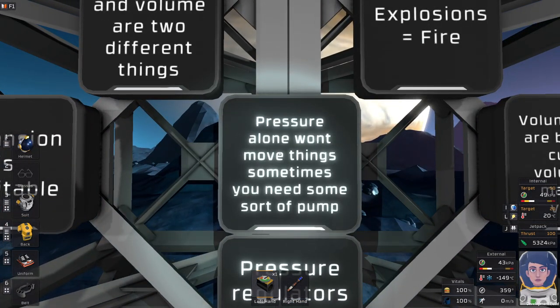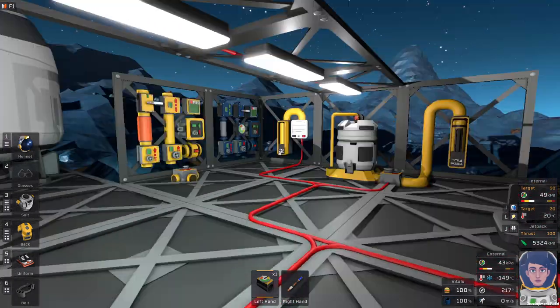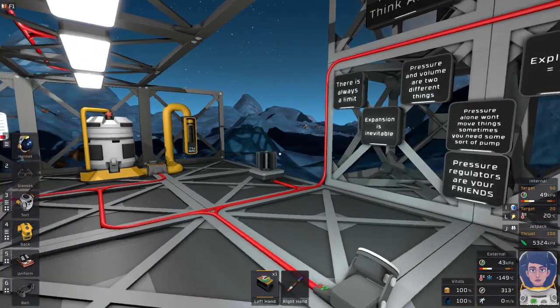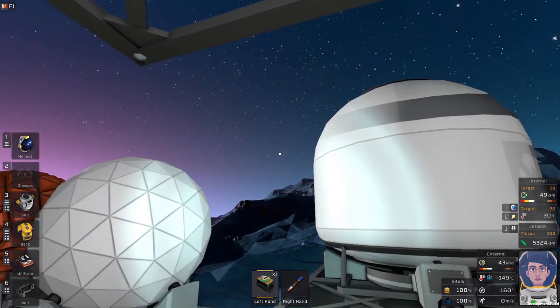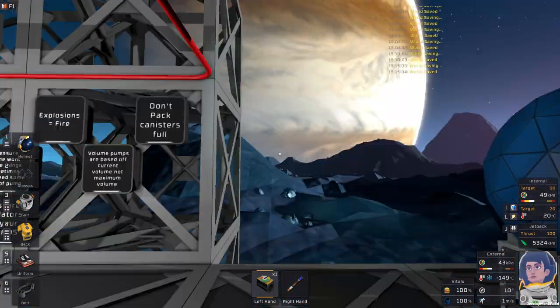Pressure alone won't always move air from one canister or tank to another. You're going to more than likely need some sort of pump — a pressure regulator, a volume pump, or even an active vent. An active vent works as a pump for this giant tank of air that I am walking around in with the giant planet in the background.